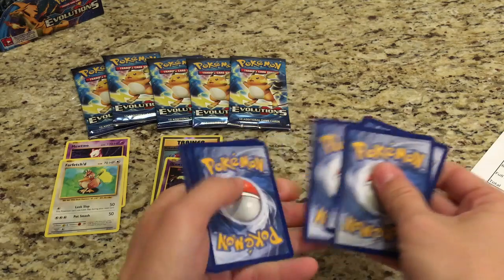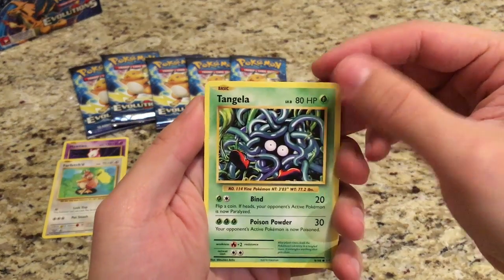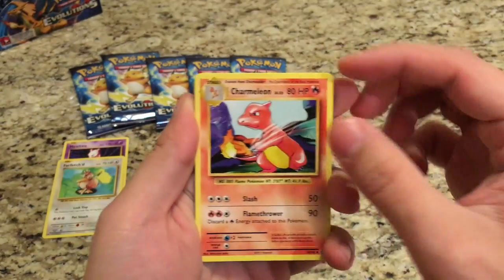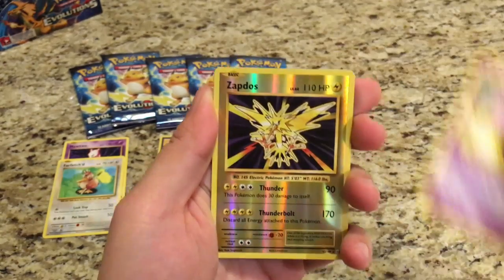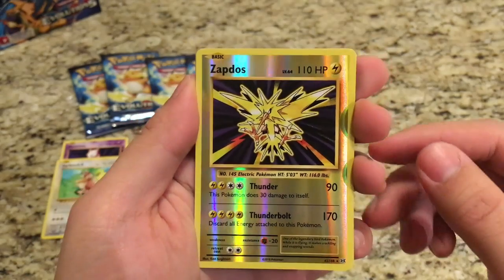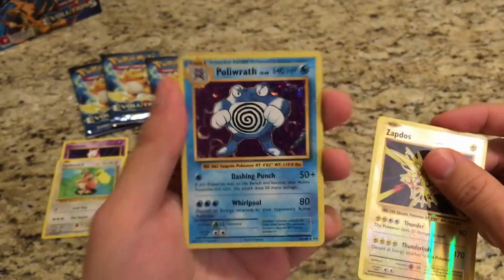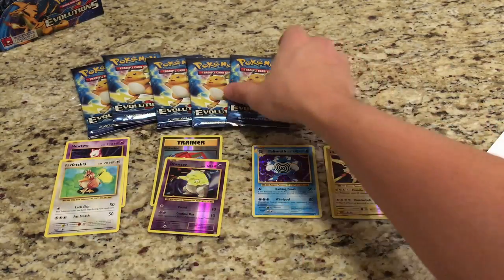Alright guys, the third pack starts with a Tangela, Weedle, Sandshrew, Gastly, Magikarp, a Charmeleon, a Kakuna, a Koffing. The Reverse is a Zapdos — and that is a Rare Reverse Holo, good for two points. And the Rare is a Holo Poliwrath, and Rare Holos are three points, so that's a total of five points for the third Raichu pack.